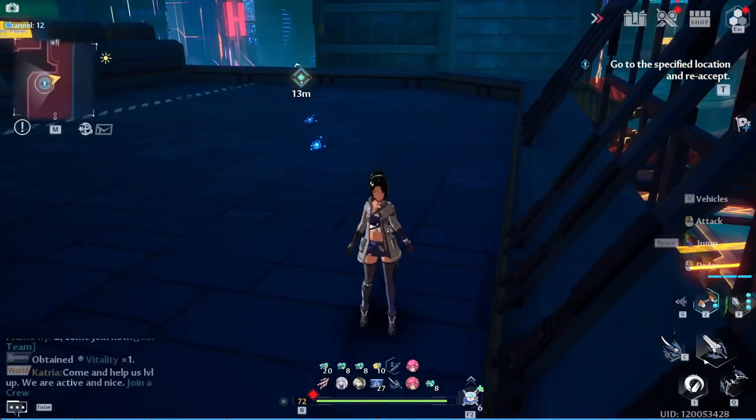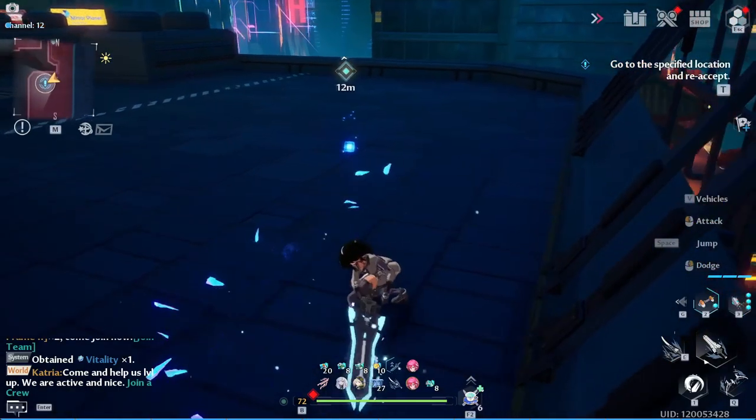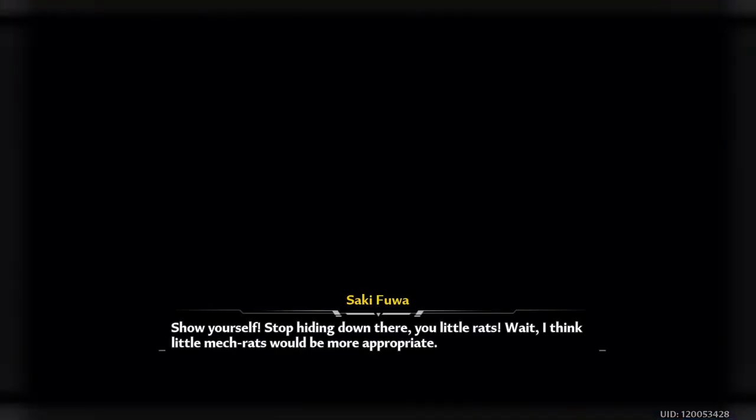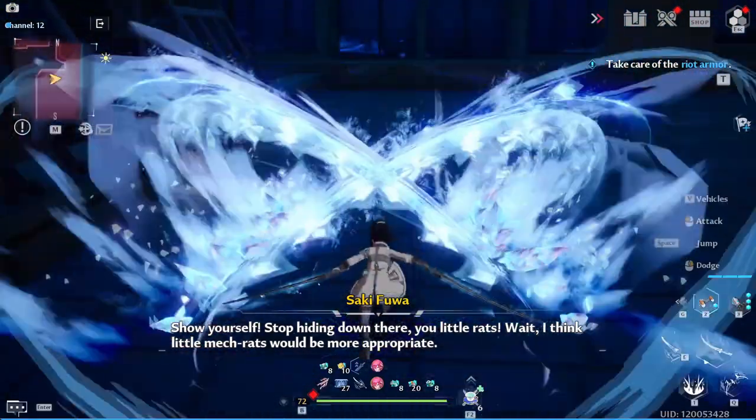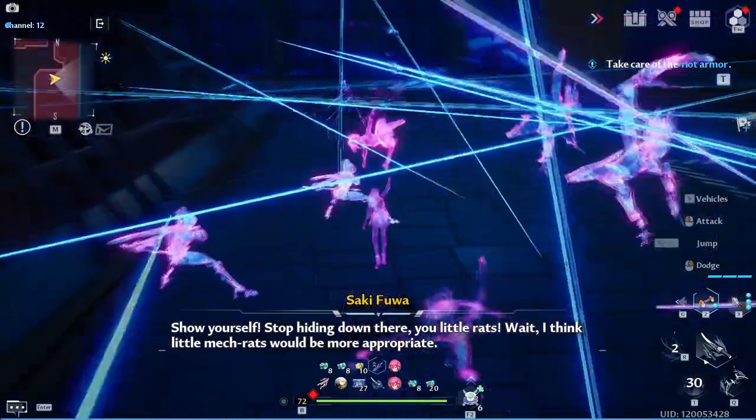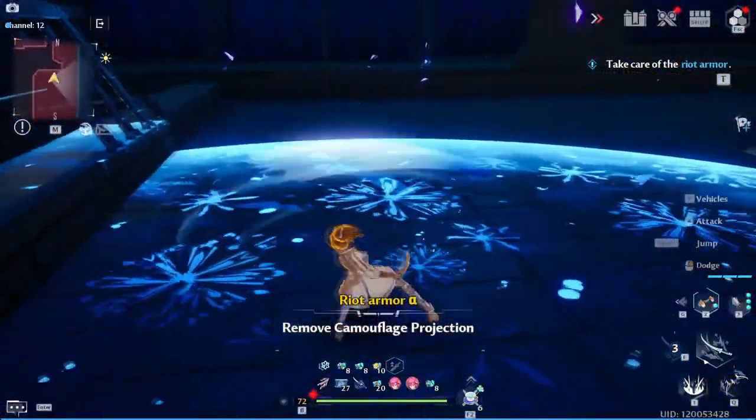What you do is come over here, and whatever weapon you want to switch out, make sure you have it equipped. Instead of being on Freak's weapon, I'm on Meryl's weapon, because Meryl's going to be the one I'm swapping out for Sakeful. As you can see, I have Sakeful's weapons in my team — I have Freak's weapon here and then you can go to Sakeful.